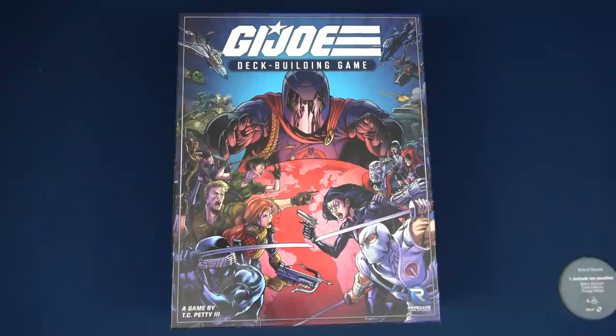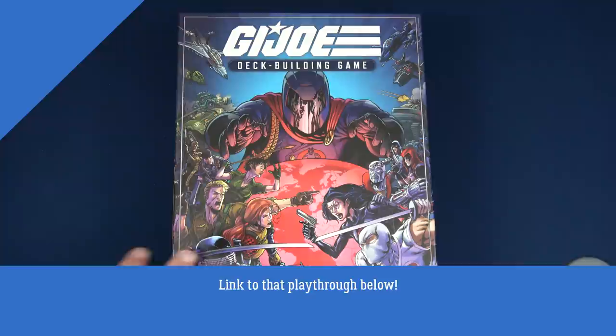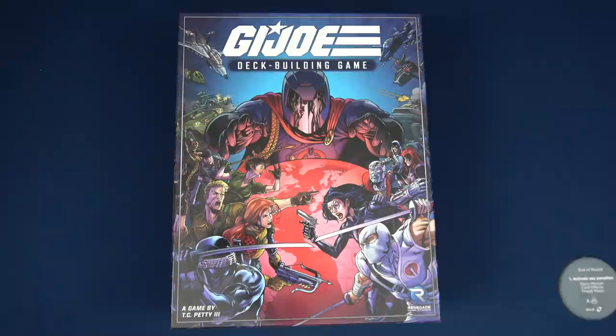Hello everyone and welcome to the One Stop Co-op Shop. This is Colin and today we are going to do a playthrough of G.I. Joe, the deck building game. This is a fully cooperative game by Renegade Games. It's very similar to Venom Assault — I actually have a playthrough on the channel of that as well. But this is the official G.I. Joe. They're both similar in that we're trying to thwart Cobra. I'm excited to show you guys this game. We're going to jump right into setup and then start our playthrough.